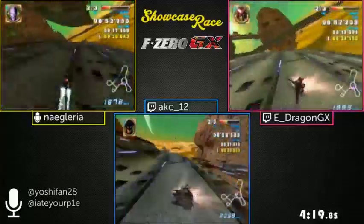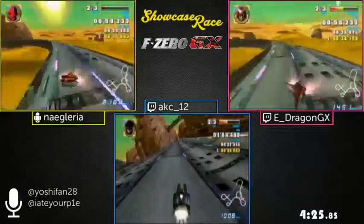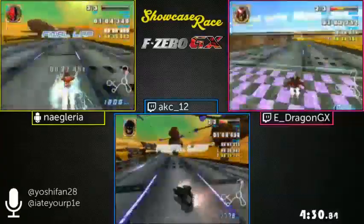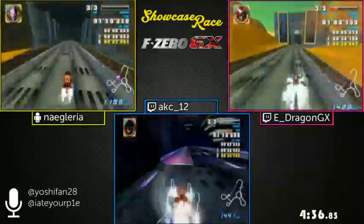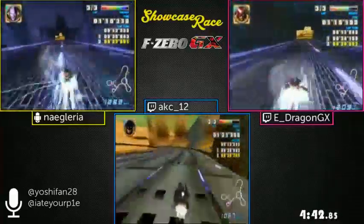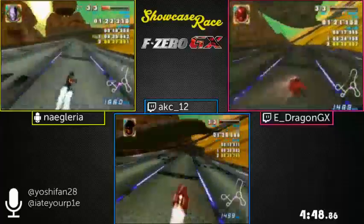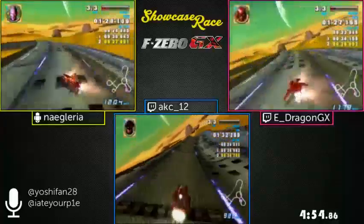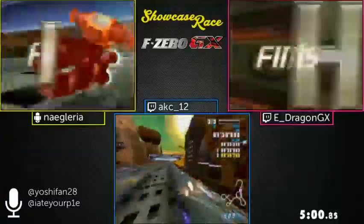Naguaria is using Gallant Star G4, which E-Dragon also uses at times. Quick Star and Gallant Star are custom machines — you make them out of three different custom parts that you can mix and match. Gallant Star G4 is a really heavy machine and more stiff on turning, so its sliding capability isn't quite as good, but in terms of maintaining speed and going straight while boosting, it's better than the other two machines.